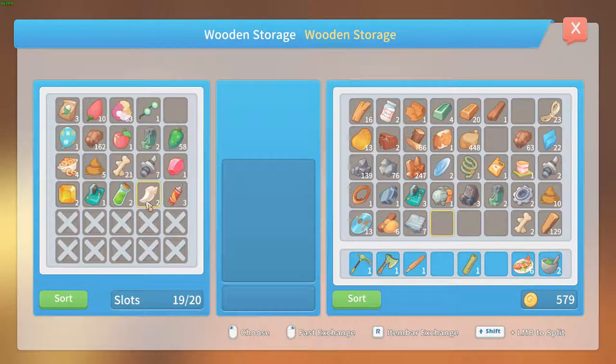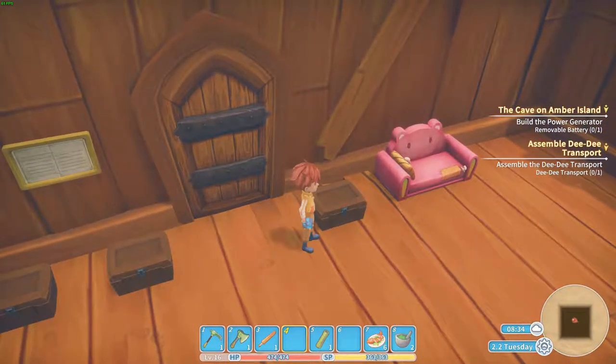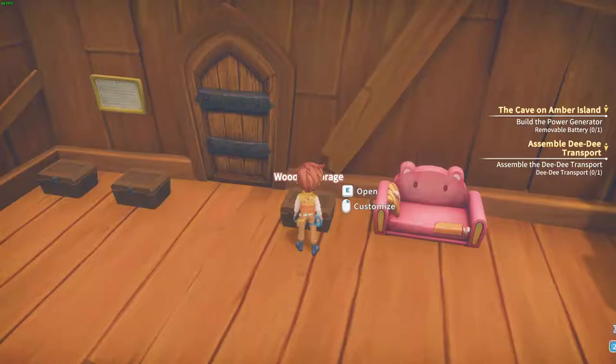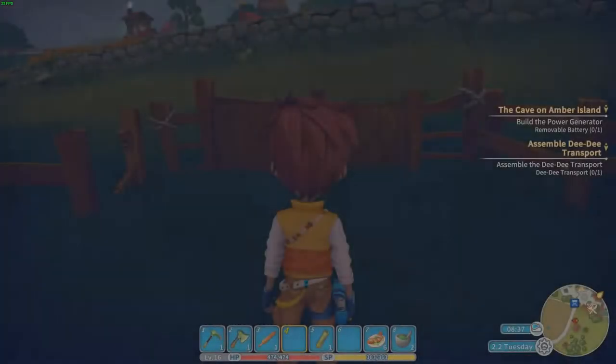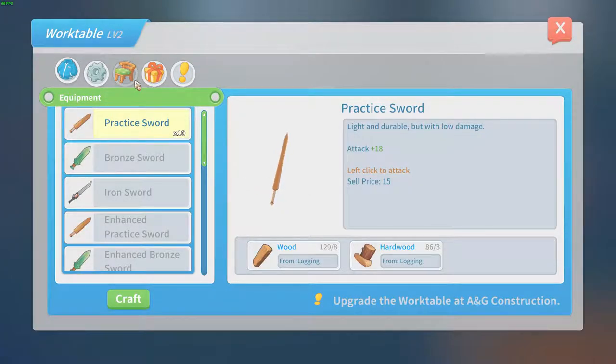We got the teeth so we can make the advanced sword. I need this one, that I know for sure. Oh yeah, we were also going to make the barbecue. I guess I don't have anything in stock. What did we need? I already forgot — for the tires.